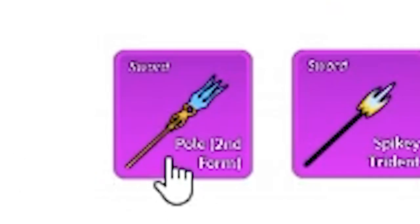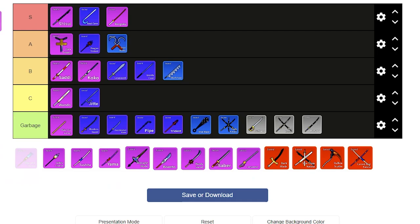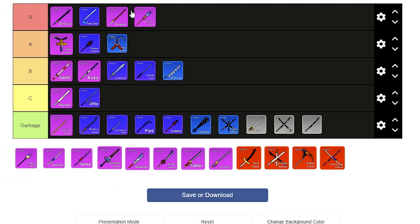Now Pole V2 — or Second Form, whatever you want to call it. I'll put it at the bottom of S tier for now, around Rengoku. It is amazing for combos and for learning them in general. So if you're starting out and want to PvP, I'd recommend getting Pole V2.